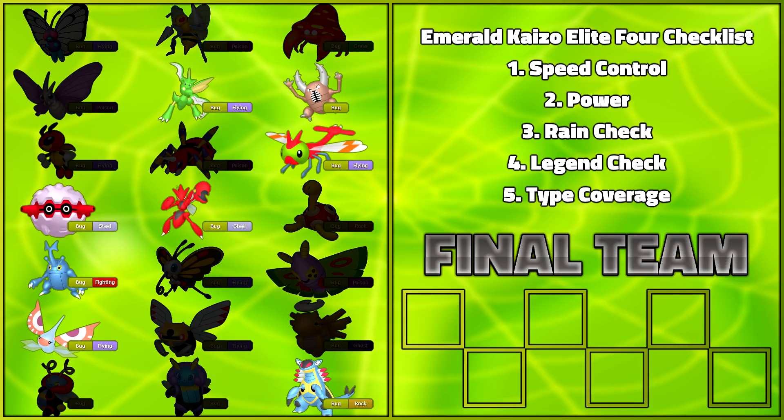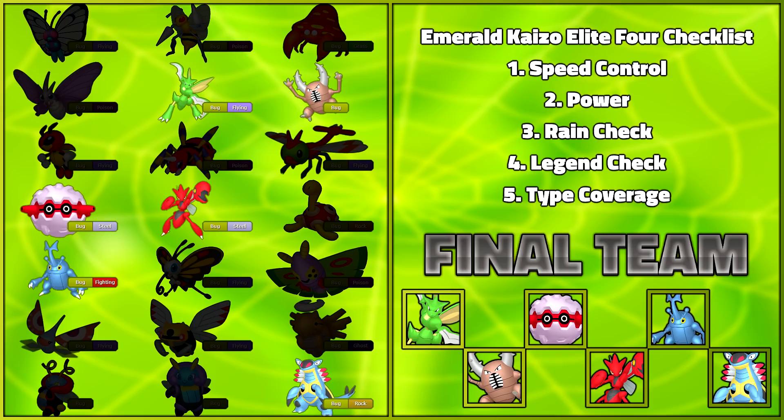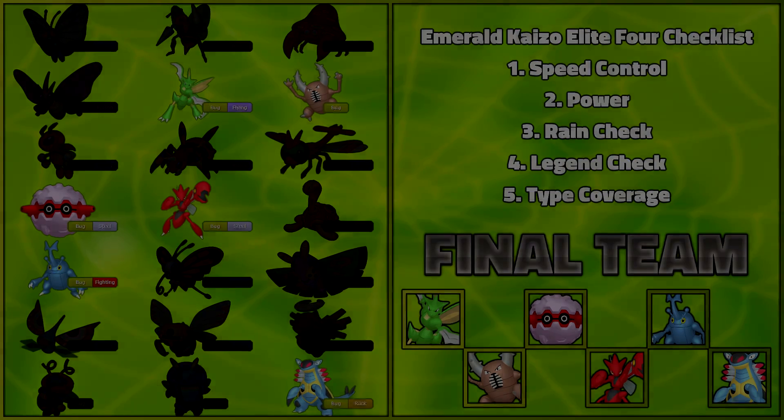We are doing this challenge in set mode, so wasting a slot on Masquerain for Intimidate purposes really won't be effective since it's only able to switch in on free turns. You might think Yanma is useful with Speed Boost, allowing it to outspeed even Deoxys after a Protect, but Deoxys is also the only Pokemon it would really be able to kill — nothing would even come close to a 2-hit KO with both its STABs coming from a physical attack stat of 65. This is pretty much as quick as a Chizzy team builder's gonna go. We've already narrowed it down to 6 Pokemon, and these are the only remotely viable ones to bring to the league.